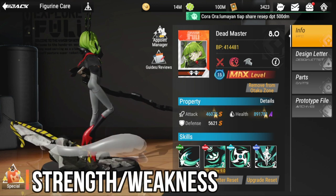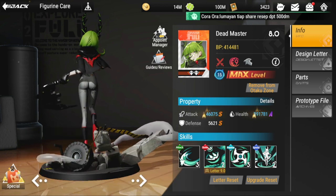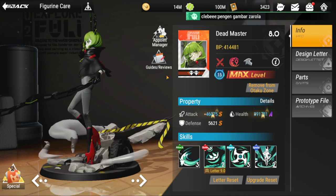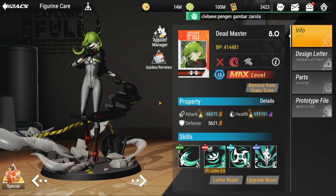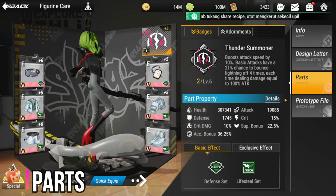Moving on to her strengths and weaknesses: her strength is very high DPS with ignore defense and piercing. Her weakness is survivability — more or less the same as Empress. We'll address that issue with parts.